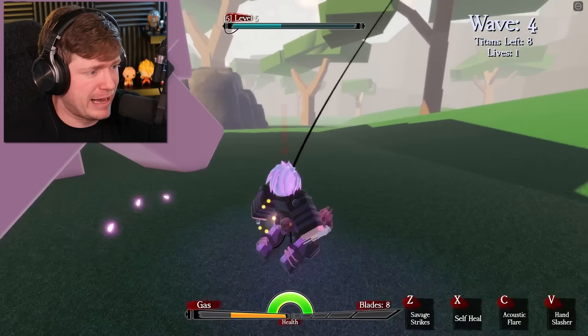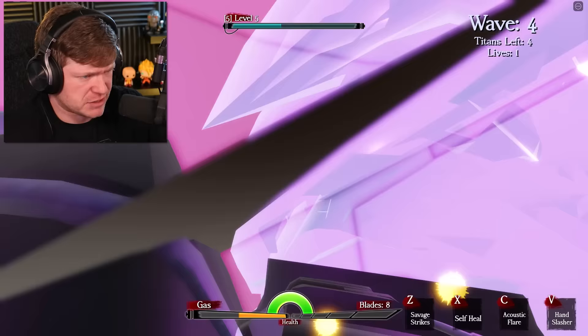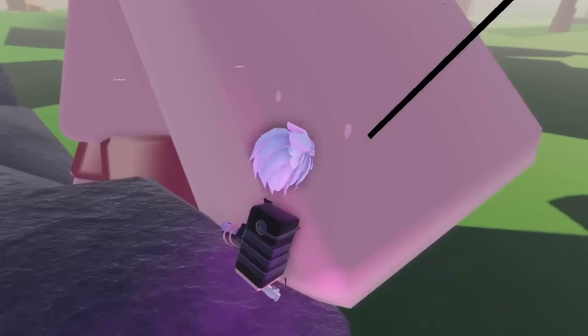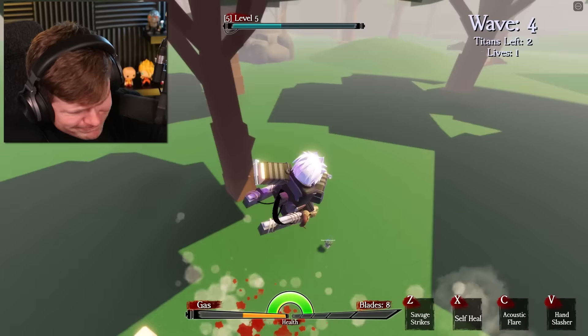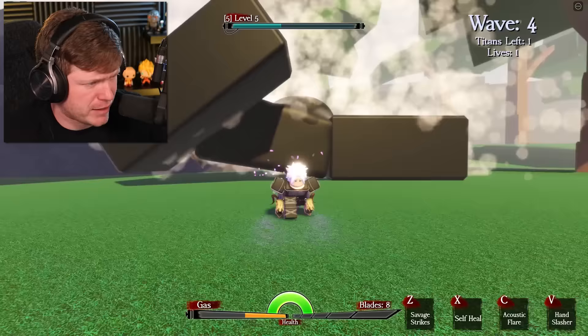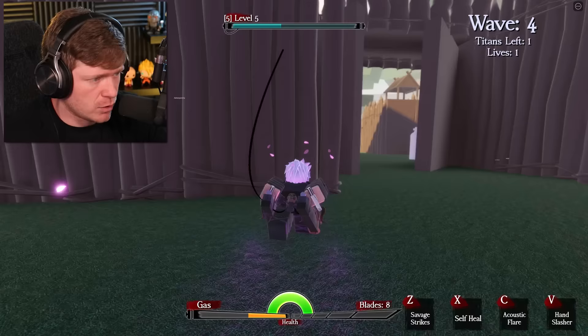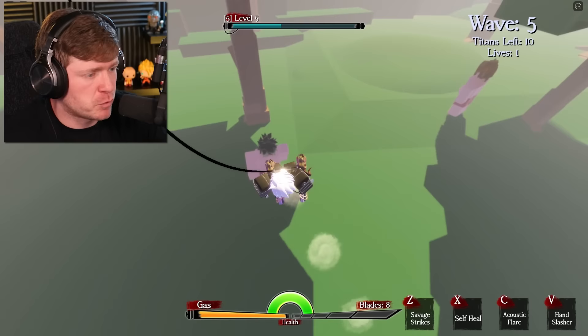Oh no, that man just tried to step on me! I'm gonna zoom in and take this guy out. I'm absolutely destroying this man but he's not going down. Let me get on this tree — I attach to the head, missed him again. There we go, take a seat! That was the biggest titan we've destroyed yet. My gas is kind of dwindling down there, so let me do a quick refill. Now I just refilled the gas. We're on wave number five with 10-plus titans to destroy.